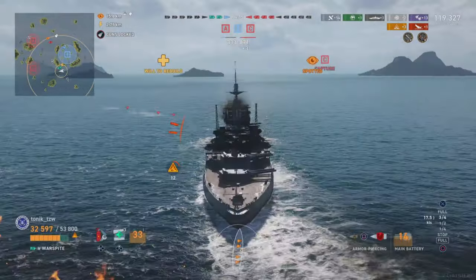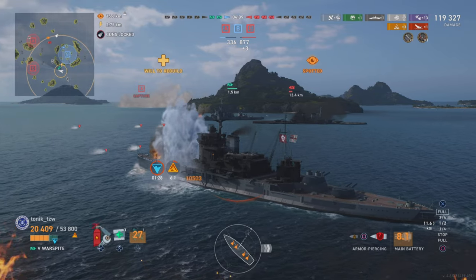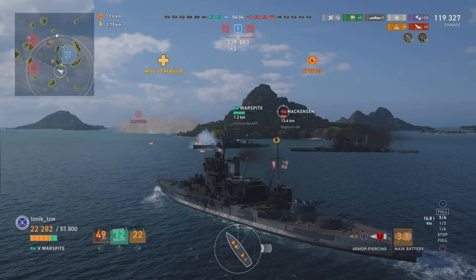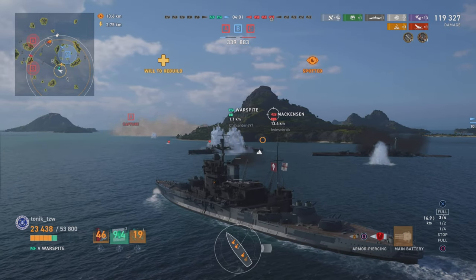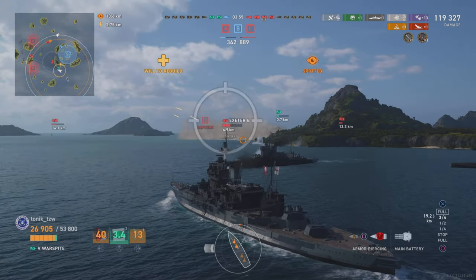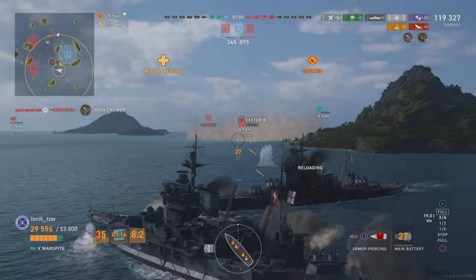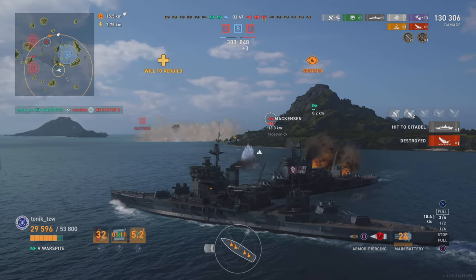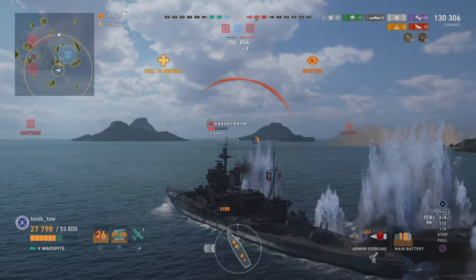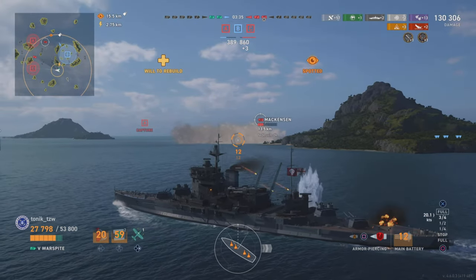We know the destroyer is still behind us in secondary range - he's going to be throwing torpedoes at us. There we go - I take one, and Chin takes two or three. The Exeter is in his smoke screen ahead of us - we are pushing in, literally life support for Chin here. But the Exeter gets himself spotted because he forgets about his smoke penalty, and we are going to send him back to port for that terrible, terrible mistake.